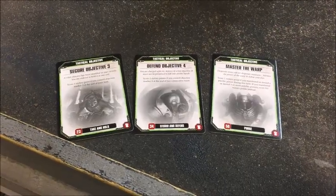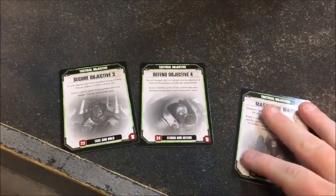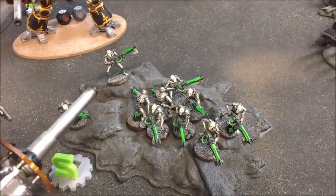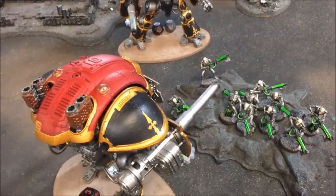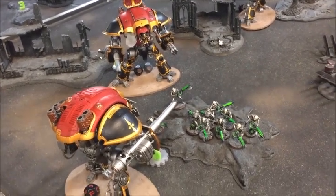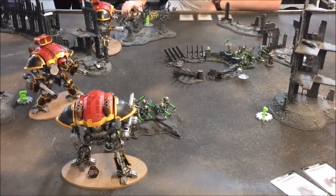My turn four objectives were Secure 3, Defend 4 and Master the Warp - obviously Master the Warp isn't happening with Necrons. I pushed the Lych Guard up to try and Defend 4 - they're my last surviving completely intact unit. The Warriors had a good reanimate, getting eight back, but reaching Objective 3 wasn't going to happen with a Knight Crusader in the way. We stood there and took shots at it, and thanks to the Mephret Dynasty was able to take a decent number of wounds off. He's degraded but these Knights are still too much of a threat and I'm facing almost certain annihilation.